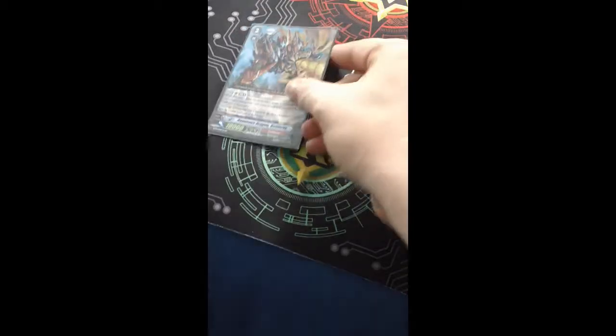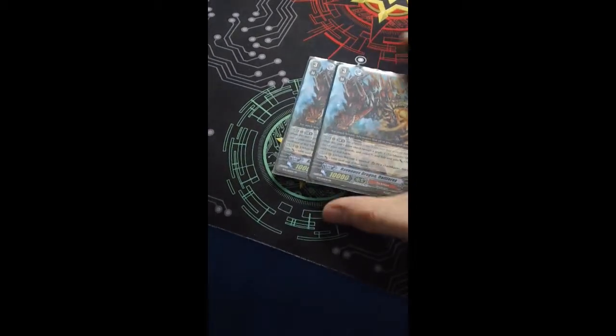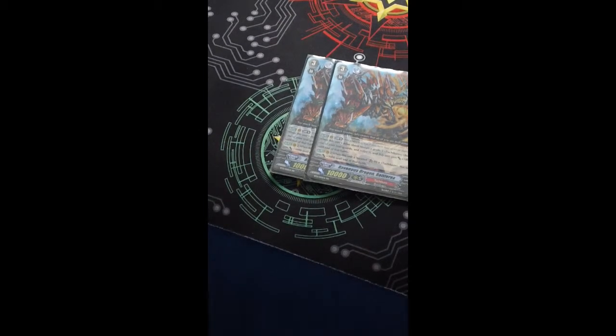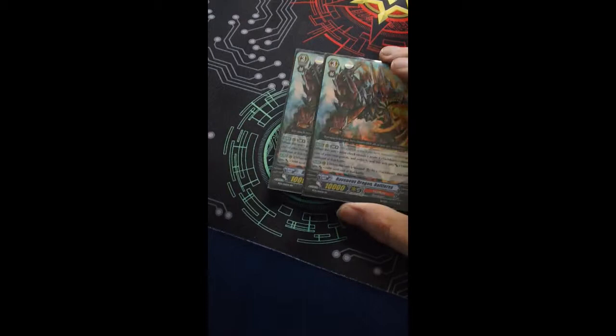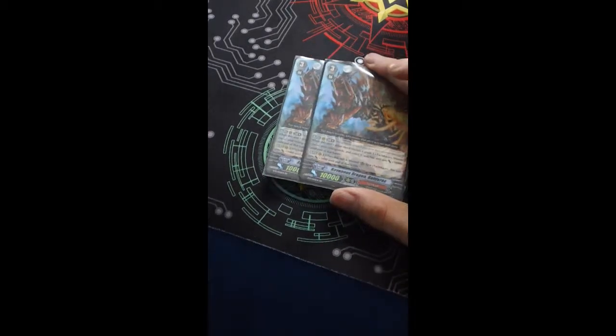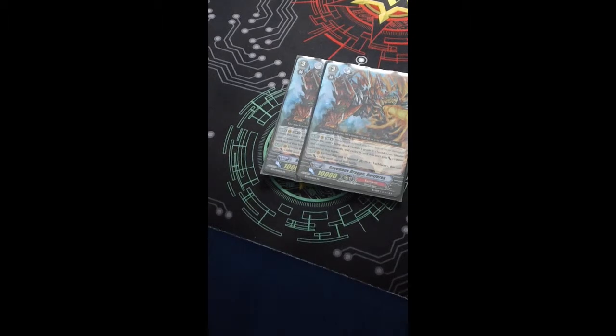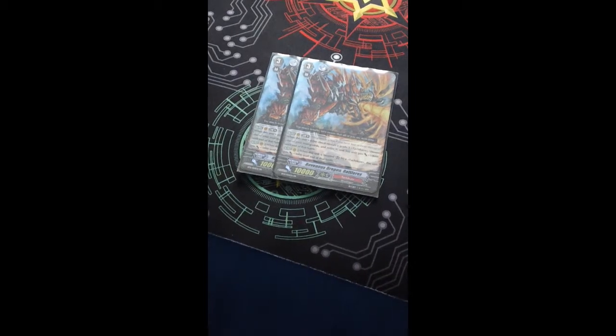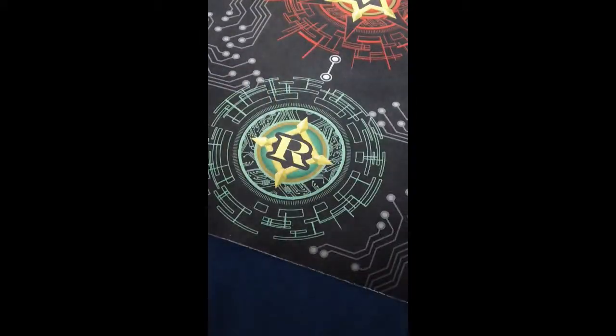I run two grade three searchers — Ravenous Dragon Battle Wrecks. His limit break is when you drive check a Tachikaze grade three, retire a unit and he gains plus ten thousand power. He also has a really nice skill that when he's boosted by any Tachikaze unit, he gains plus three thousand. So that's very nice — he is awesome.